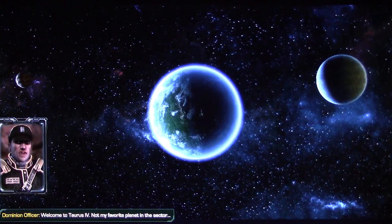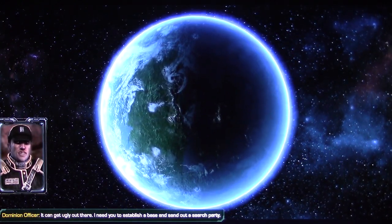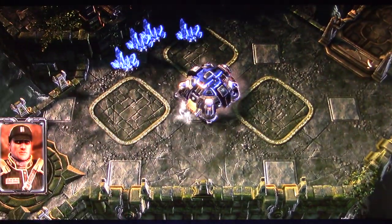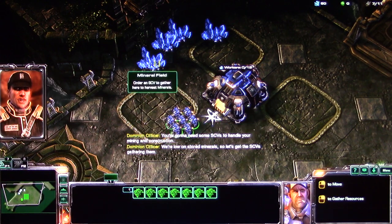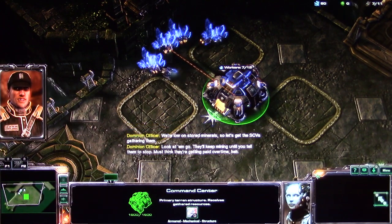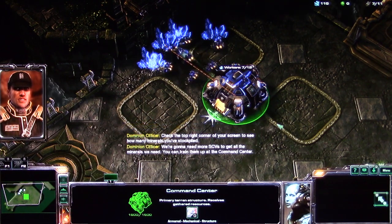Field view. Welcome to Taurus IV — not my favorite planet in the sector. Some of our science officers went out looking for Protoss artifacts last week, and those eggheads haven't returned yet. It can get ugly out there. I need you to establish a base and send out a search party. Your command center's landing now. You're going to need some SCVs to handle your mining and construction. We're low on stored minerals, so let's get the SCVs gathering them. Check the top right corner of your screen to see how many minerals you've stockpiled. We're going to need more SCVs — you can train them up at the command center.